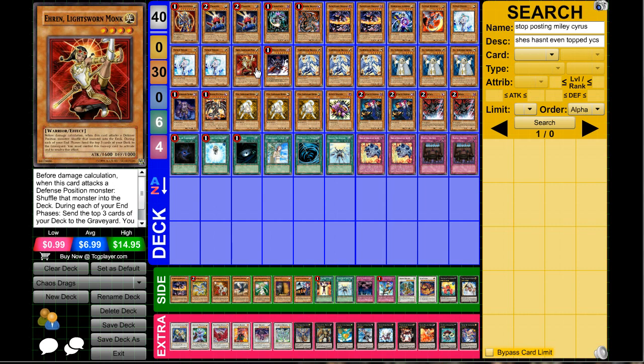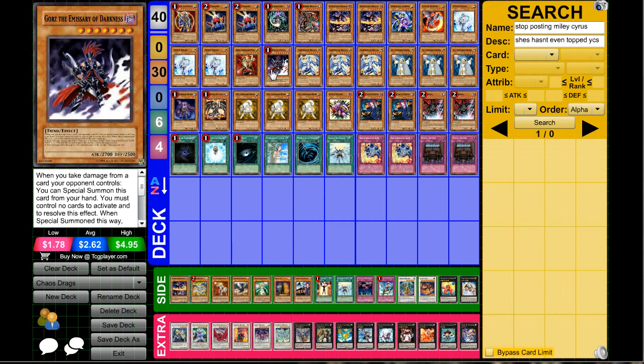Next up one Gren Maju Da Eiza — you can definitely drop this card, it's not necessary, but in this format it might be a little slower and some players might want to play X-Sabers. It's a decent card and it still mills three, so it's not bad, but you can definitely cut it if you want.